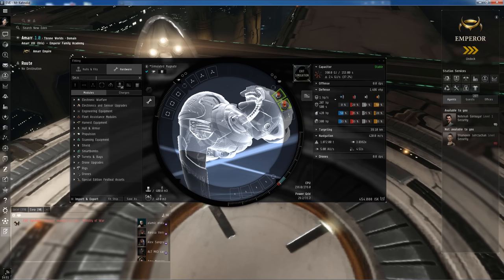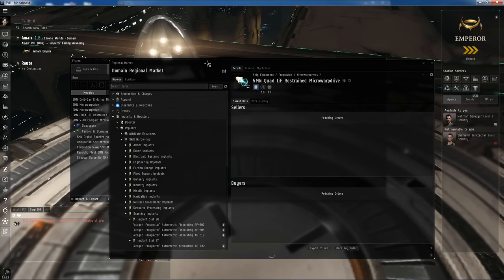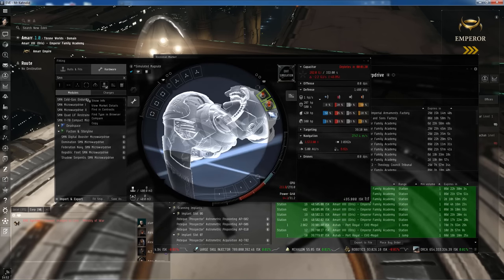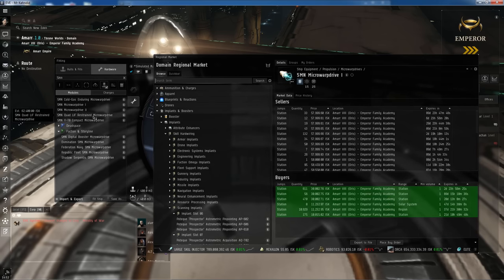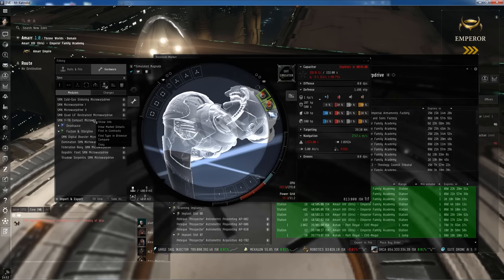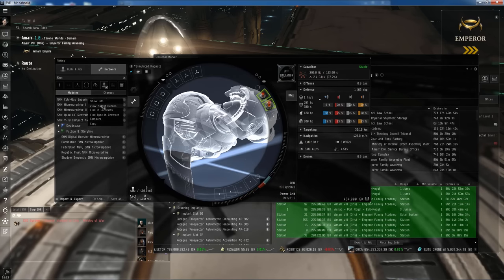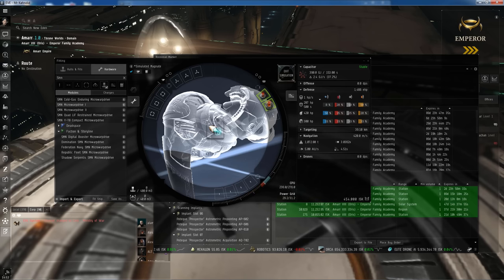Next thing we're going to need is a 5MN microwarp drive. I like to go with the cheapest one because it doesn't really matter — the main goal is to save money on our fit. We don't want anything too expensive. You can right-click on these, view market details, and see how cheap or expensive they are. We just want the cheapest 5MN microwarp drive Tech 1, and drag and drop that onto our ship.